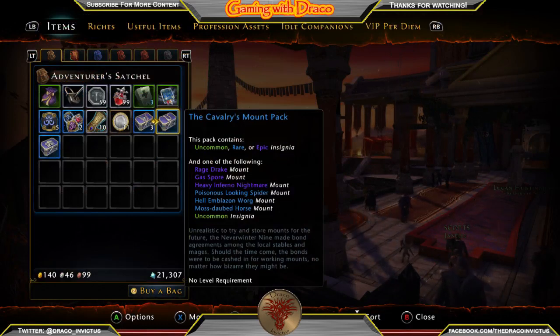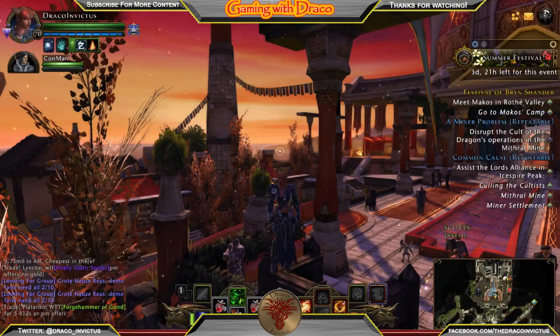The Cavalry Mount Pack contains uncommon, rare, or epic insignia — most likely uncommon — and one of the following mounts: Rage Drake, Gas Spore, Heavy Inferno Nightmare, Poisonous Spider, Hell Emblazoned Warg, or Moss Daubed Horse. I actually bought one of these Cavalry Mount Packs when I first started playing again and got a Gas Spore. I wanted the Rage Drake but I sold the Gas Spore for around 98,000 to 99,000 Astral Diamonds and it sold within an hour. Then I bought more and mostly got Uncommon Insignia — it's always a crapshoot.